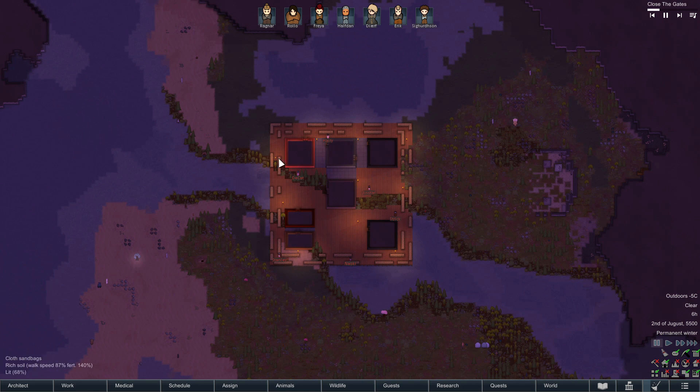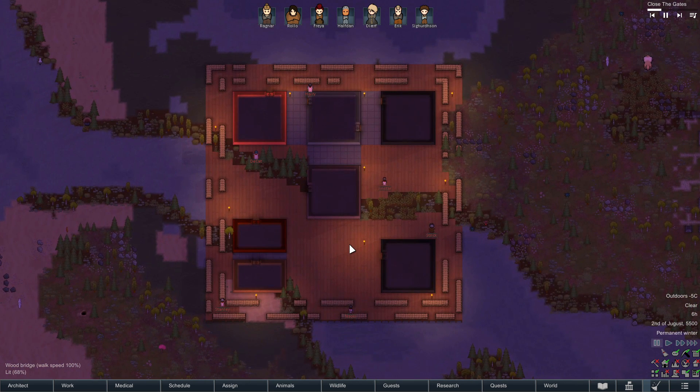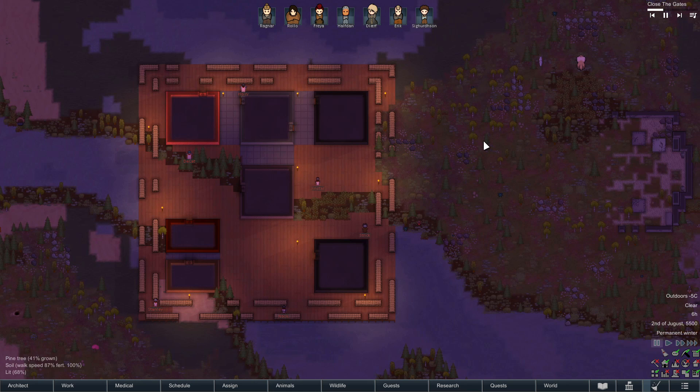I mean, this looks kind of passable as a Viking settlement I think. Maybe I should look into it — it's got some defenses. You know, just expand this; this could be like the central great hall and then we could have some stuff kind of surrounding around it.